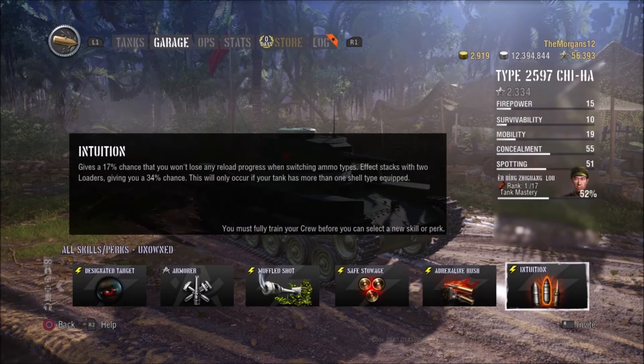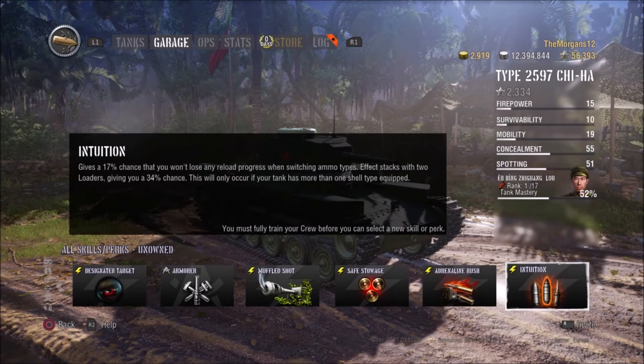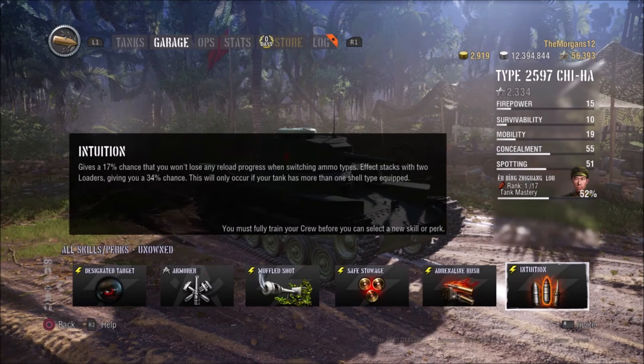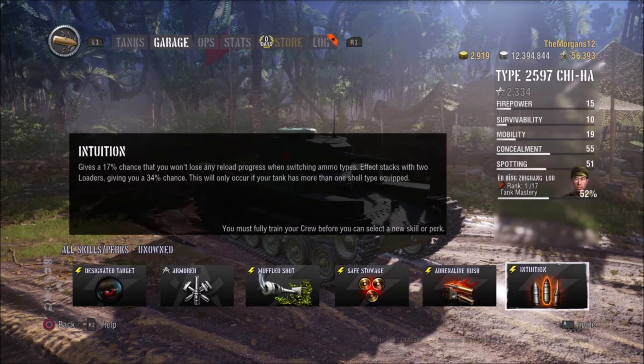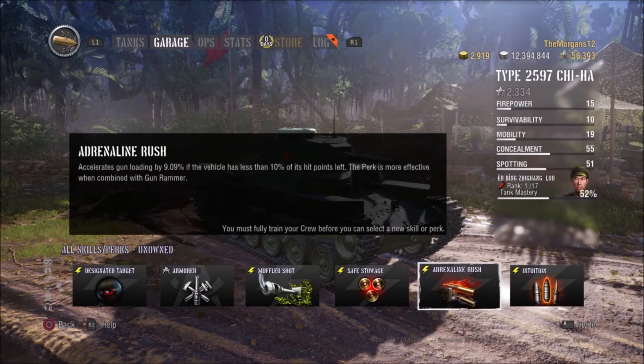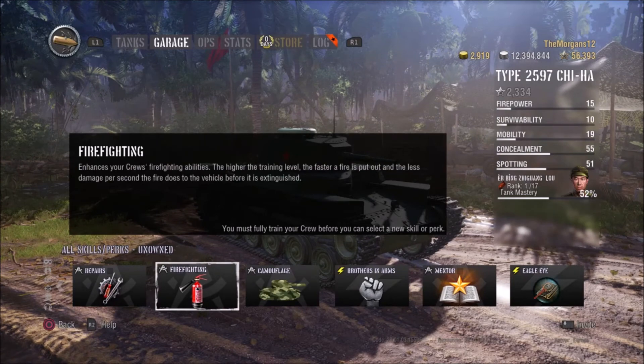Intuition is only really good for big autoloaders or derp guns which have very long reloads. It gives you a 17% chance — or a 34% chance if you have two loaders — that when you swap shells, you don't need to reload again. That's quite good. I think that's all the skills.